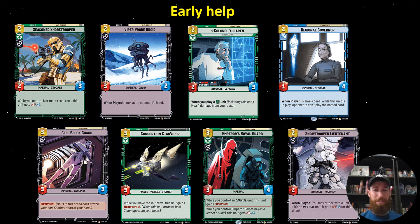Consortium Star Viper is not quite as good in the Tarkin and Emperor lists that run the blue base. And then Snowtrooper Lieutenant is good to help make sure that you can take advantage of your turn one play — so if you're running Regional Governor, you might think about Snowtrooper Lieutenant just to get her to actually hit something for three.